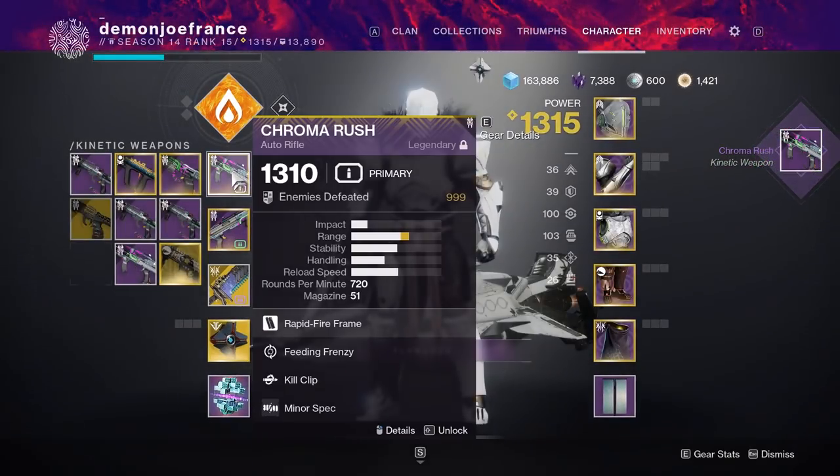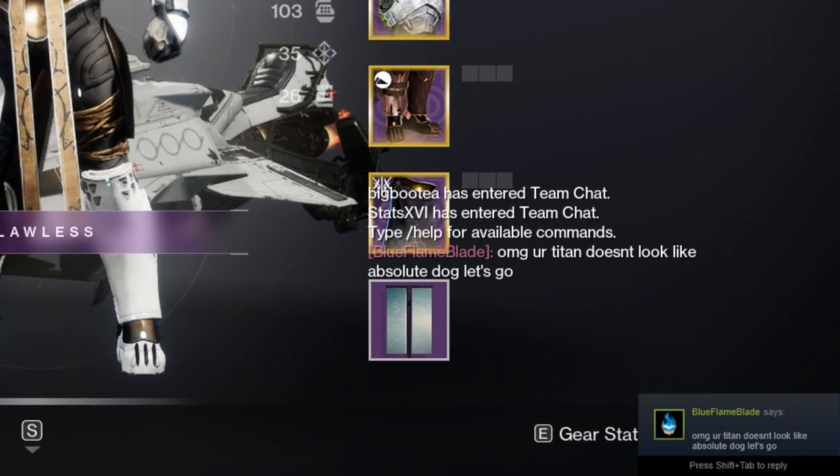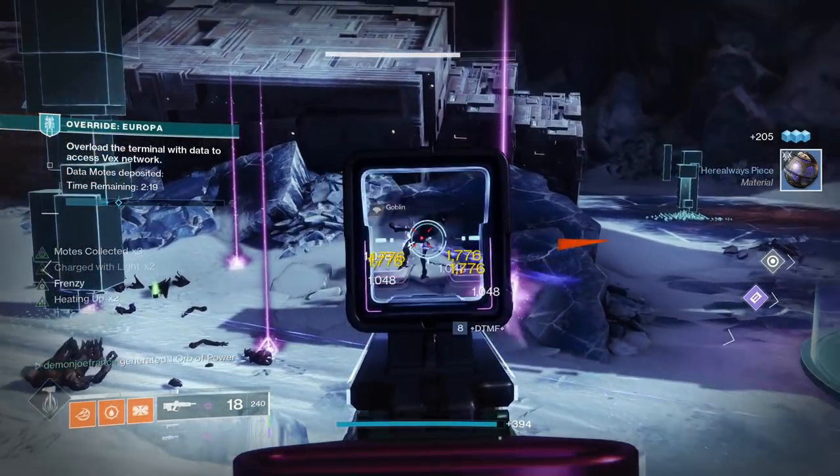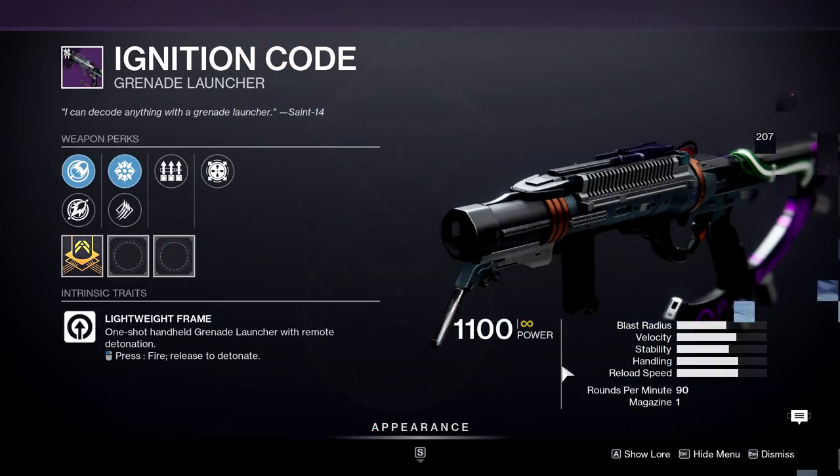Your grind doesn't have to be so RNG-based, as you also get Decrypted Data from these chests, which you can use to focus Umbral Engrams at the Helm to specifically target-farm what you like. So if you're playing Override trying to get the grenade launcher and you keep getting the pulse rifle, you can use the Decrypted Data from those chests to focus farm said grenade launcher.